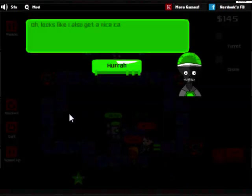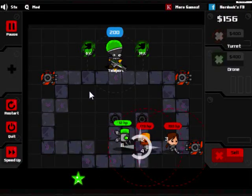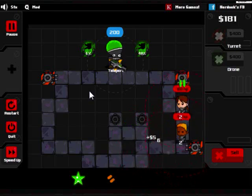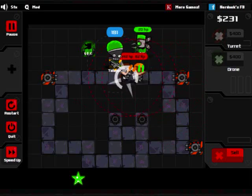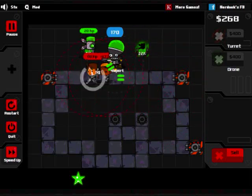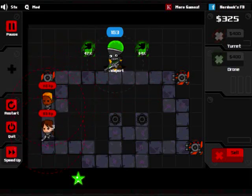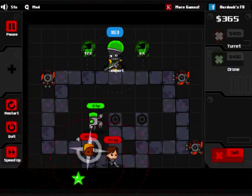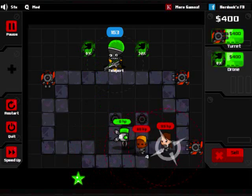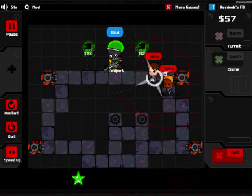It looks like I get a nice cash bonus when drones are killed. I believe it's only $5, but if you have two drones... you can see it's charging up - there's a percentage going up. That time it was $5. It looks like there's a random number, probably between $5 and $7, that you get back when a drone is killed.